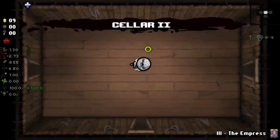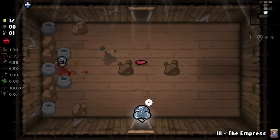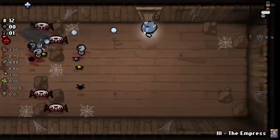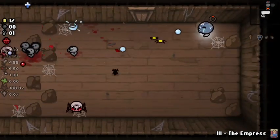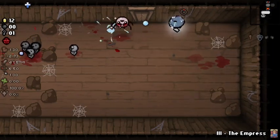But one of them which you should get as soon as possible is Epic Fetus, which is unlocked by completing challenge 19. I put this last because you have to defeat Isaac instead of just Mom. After you beat Mom, you unlock Eden — the best character, in my opinion.